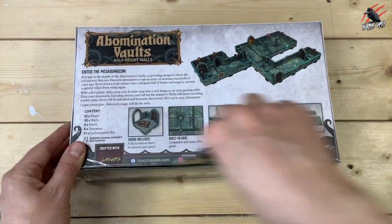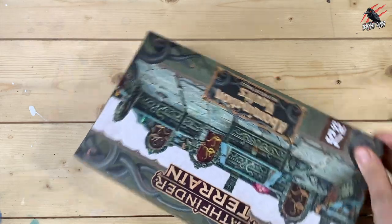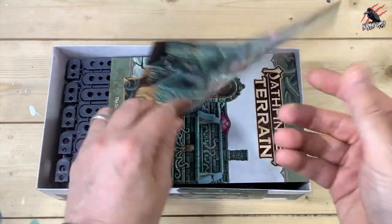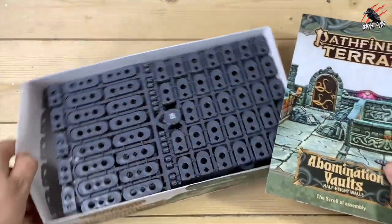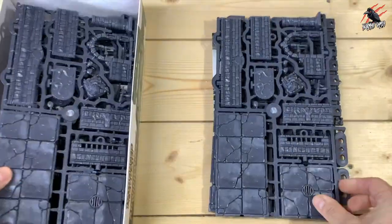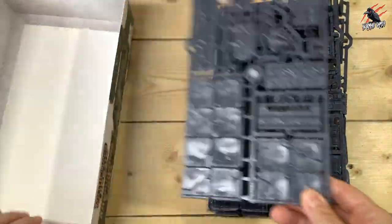Let's open this one up as well. And the good thing is, if you wanted to, you can use both of these sets together — you could combine them to make one big dungeon. Because they're going to have the same connectors and it's all the same scale. This time we get the books on the top. It's exactly the same catalogue. We've got the Abomination Vaults Assembly Guide, and then we've got those connectors again — exactly the same as the Dwarven Mine one. The tiles are going to look different though, so you'd almost be going into a different section of dungeon. We get six sprues again and each sprue is identical.